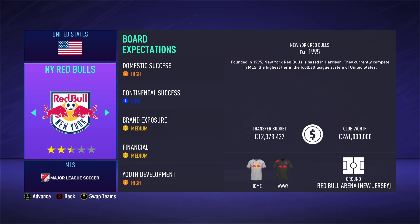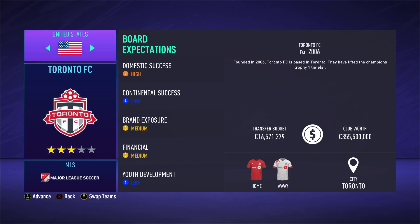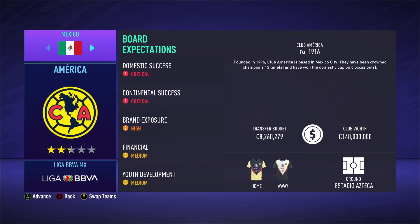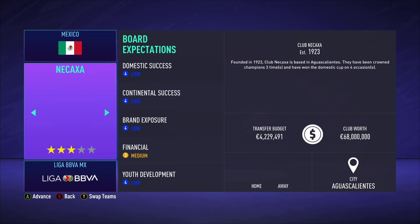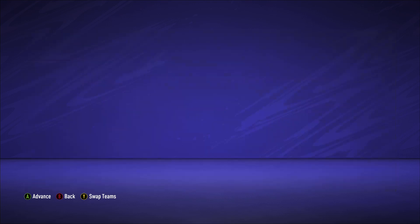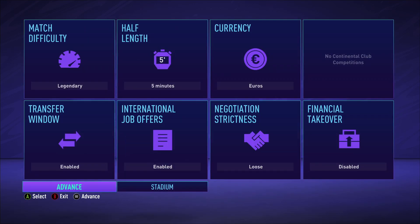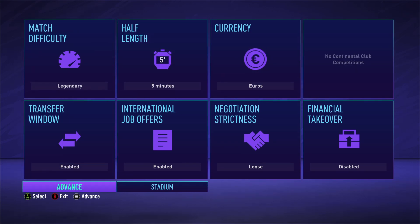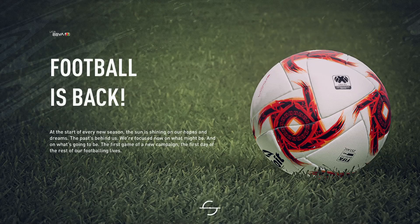They added a bunch of new player faces and everything like that, but what we're most interested in is checking out the CONCACAF Champions League. Just for fun I'll go into Tigres and show you guys. It says 'no continental club competition' but that's a lie - since we're not at the beginning of the season it won't show up yet, but as we keep simulating it'll appear.